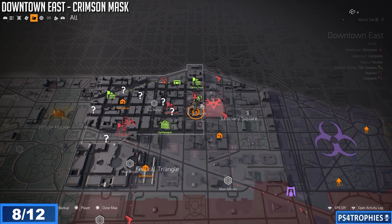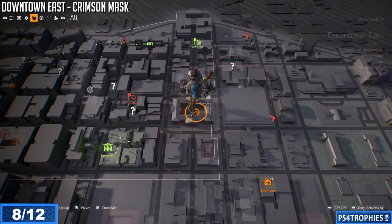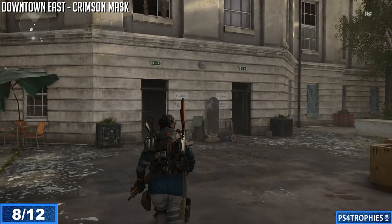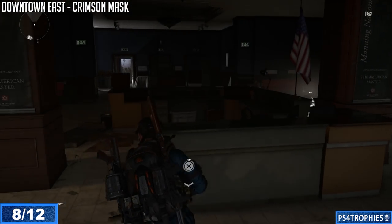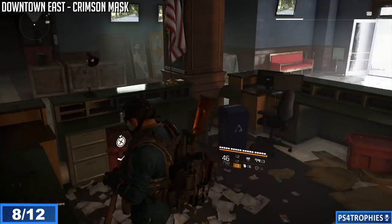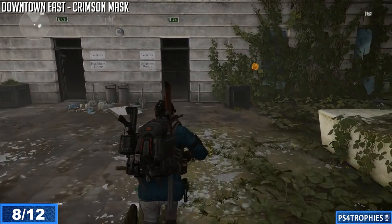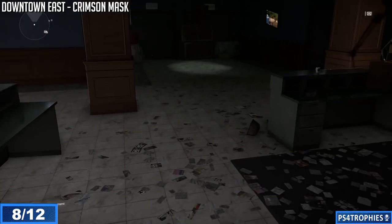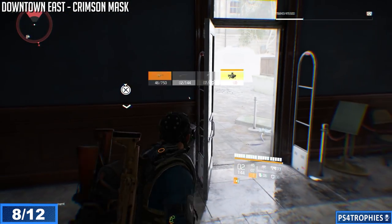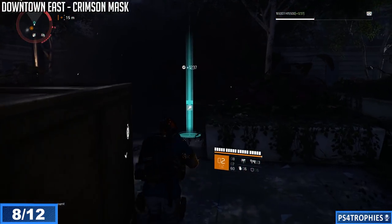Heading back to Downtown East to get the Crimson Mask. In the center courtyard area, go inside the building on the south end and interact with the radio on the counter. As soon as you interact with it, sprint across to the opposite side — there's a desk with a phone on the corner. Interact with it quickly, and then in the center the hunter will spawn. Don't blow yourself up with the grenade launcher like I did!